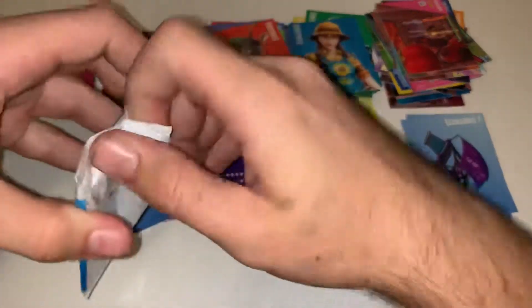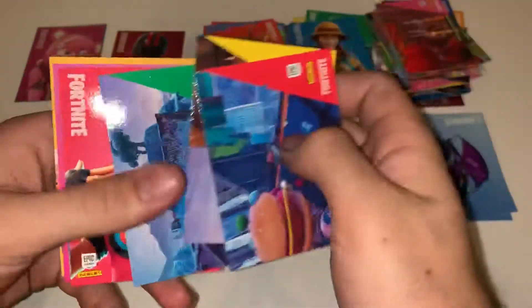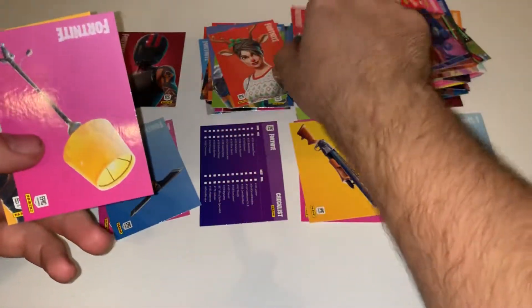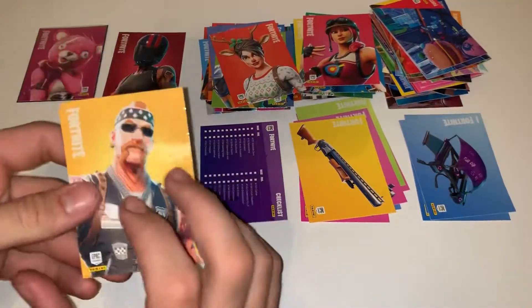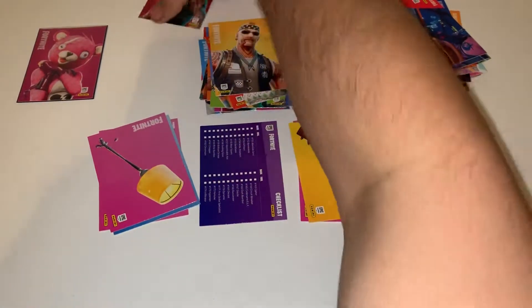Last pack — let's see what we get. Screenshot, screenshot, screenshot, screenshot, screenshot. Nothing good to start. We got a Bullseye uncommon, then a Lamp uncommon — because you know, lamps are always awesome — and then we go to Backbone rare.